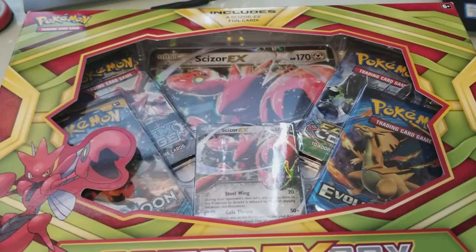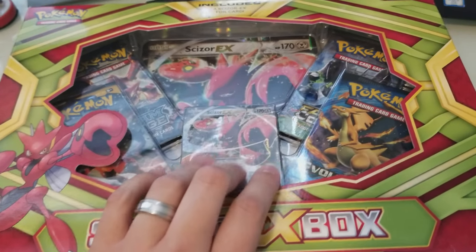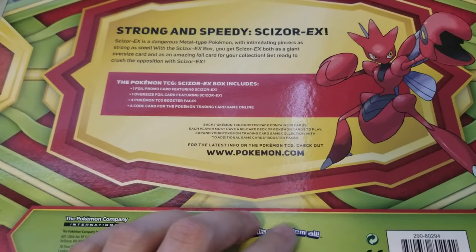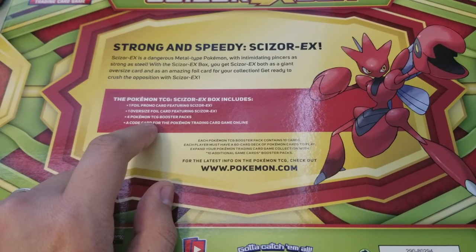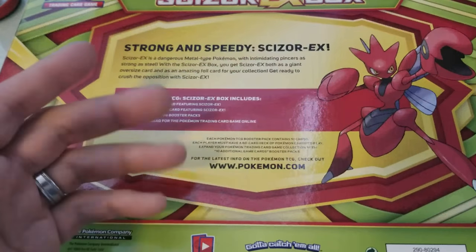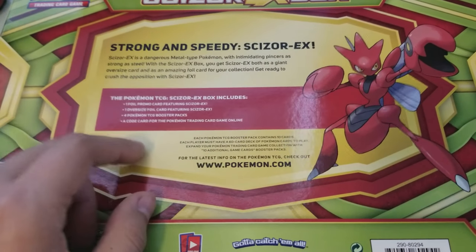What's up everyone? We have another unboxing. This one is going to be for the Scizor EX box. It's a good buy if you can find it cheap. I was able to find this pretty cheap at Walmart for under 12 bucks. It's cheap because it includes four booster packs. Let's say they're valued at $3.99 each — four bucks times four packs. That's already 16 bucks and this was only 12, so I'm saving money.